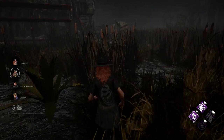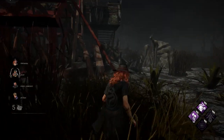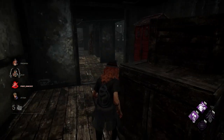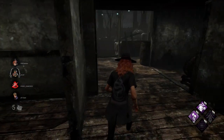Obviously since it is going to be in the middle of the map, you are going to be quite exposed, so be very careful not to accidentally run into the killer. Head into the boat and then you need to take either one of the two exterior staircases up to the deck of the ship.